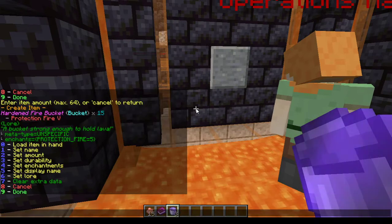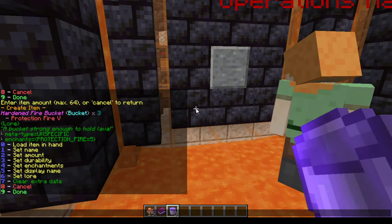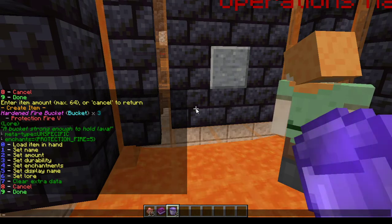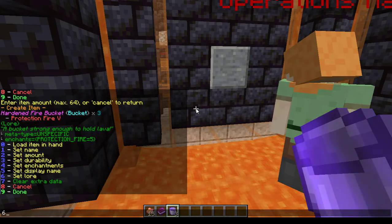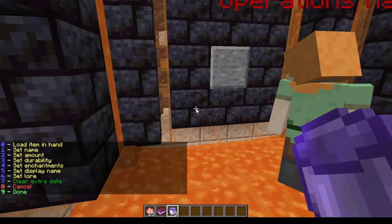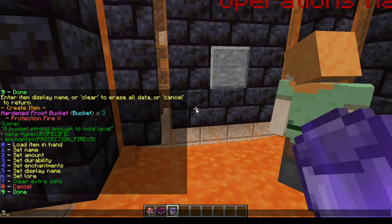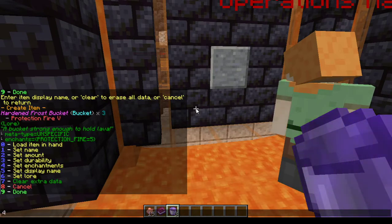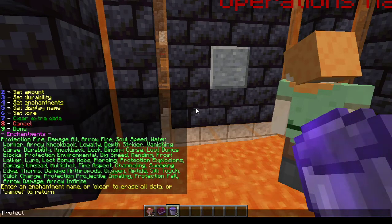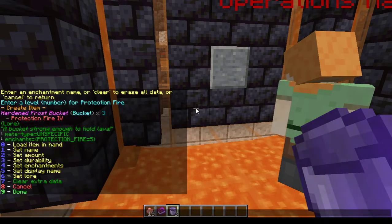If I choose set amount I can actually give 15 instead of three — you see hardened fire buckets times 15 — but we want just three because that's more than enough. You can also set a display name; I chose 'hardened fire buckets,' but I could call it 'hardened frost buckets' if I wanted. You can also set the lore and even set an enchant — I gave protection fire. If I give it a chance I can do protection fire four, and now it would have enchant protection fire four.